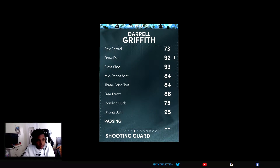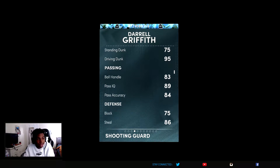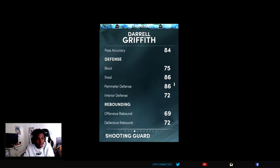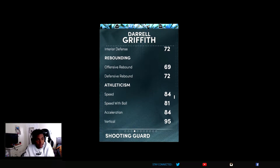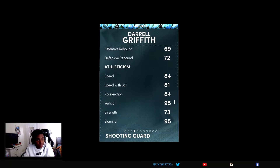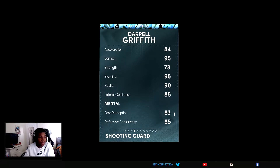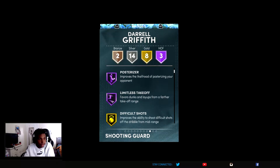Diamond Darrell Griffith has an 84 three-pointer, 95 driving dunk, 83 ball handle, 89 pass IQ, 84 pass accuracy, 86 steal, and 86 perimeter defense — so this guy is good on defense. He has 84 speed with ball, 81 speed with ball, 84 acceleration, and his vertical is 95. This dude is jumping out the gym, even on his Ruby card.